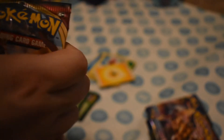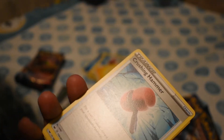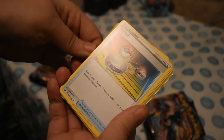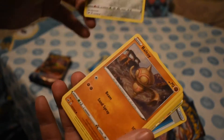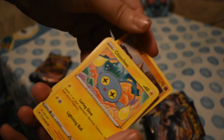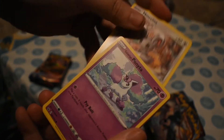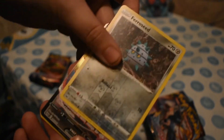Zacian is next. White coat card. One, two, three, four. Fighting Energy, Crushing Hammer, another Crushing Hammer, Switch, Fairthorn, Boltund, Chinchou, Krabby, Minccino, another Galarian Ponyta, Reverse Ferroseed, and Snorlax VMAX. We're going to set him to the side.